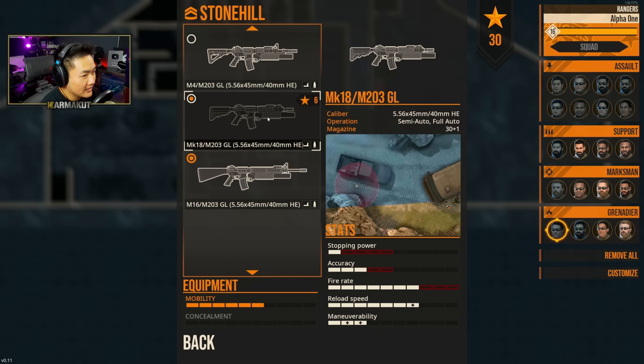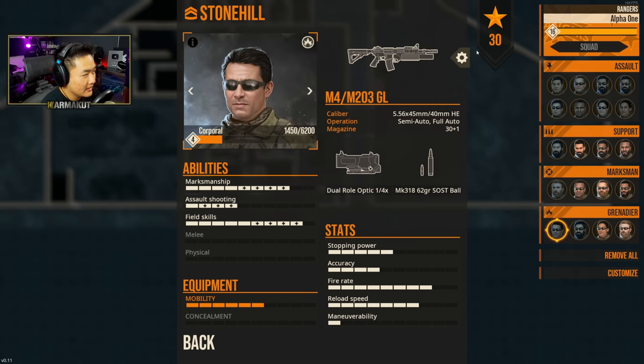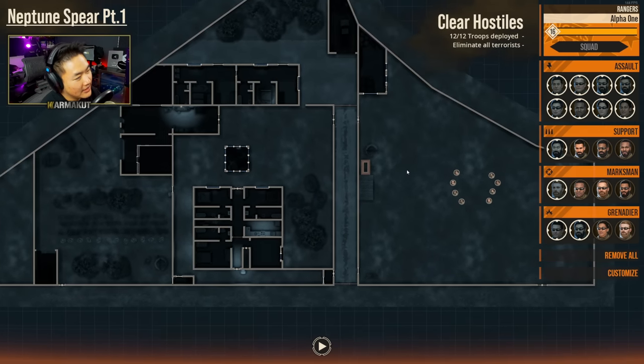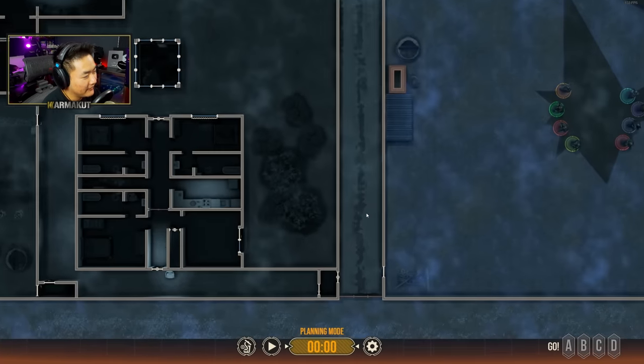As far as our grenadiers, we'll have them rocking M4s with 1-4s. That looks pretty good. Let's go ahead and copy this guy over too — this looks pretty good as far as just getting our kit sorted. Let's go ahead and hop into the first planning phase.